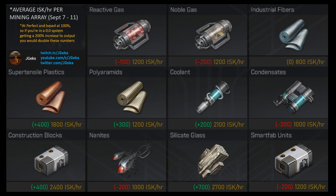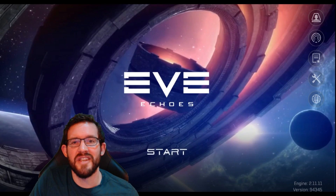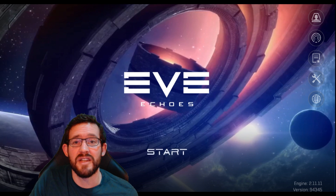Last up are the planetary materials used in constructing structures. Many corporations are starting to set their eyes on making outposts in nullsec, but currently this early on in the game there are better things to mine for with your planetary arrays until these become more in-demand, with coolant, construction blocks, and silicate glass being the exception of this.